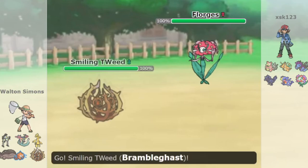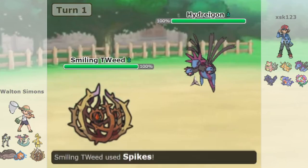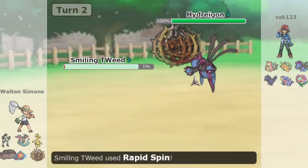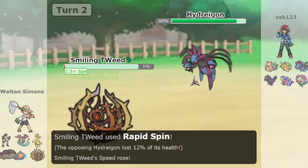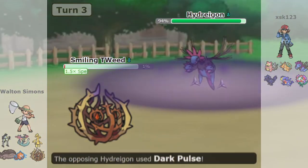It just outspeeds Great Tusk and Glimora, has access to Rapid Spin, and since it's a Ghost type, it's immune to Rapid Spin as well. These are pretty decent qualities that could have some value on the right team. Bramblegast is able to set spikes quite reliably in the early game, which can benefit teams built around spikes as a form of momentum and pressure.